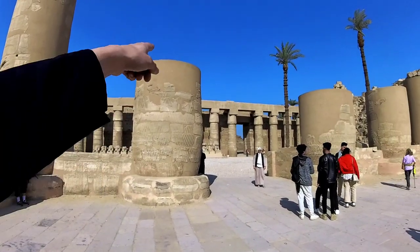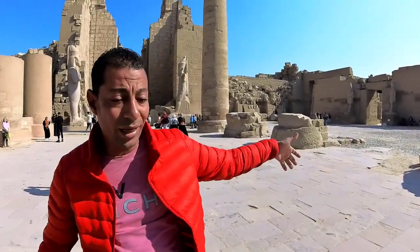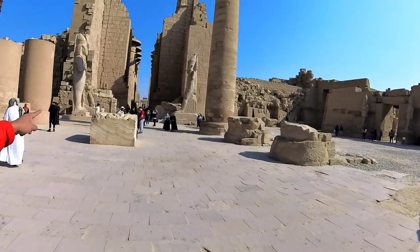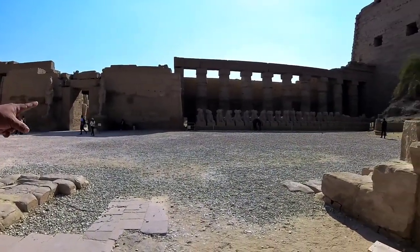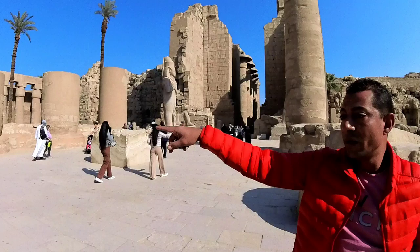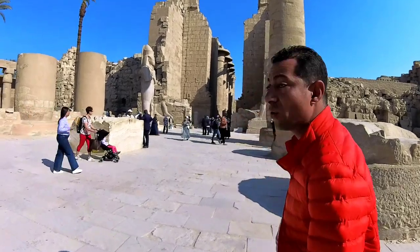All the statues and columns here are original. When King Taharka arrived, he found the ram way of Ramses running from the entrance to this line, up to the Ramses statues — Ramses was the owner of this area. Taharka and his engineers removed most of the rams and placed them on the sides. Every king coming to the temple of Karnak had to make his mark here because it's the most famous temple. Now we go to another location.